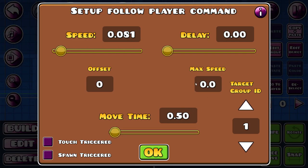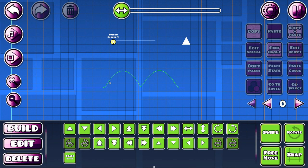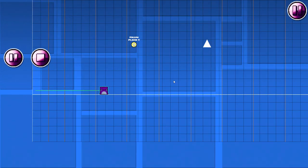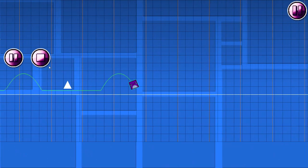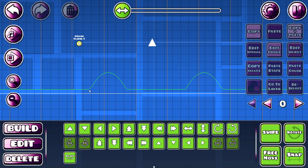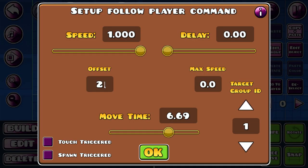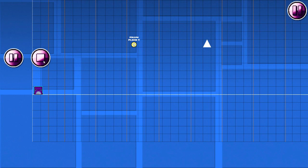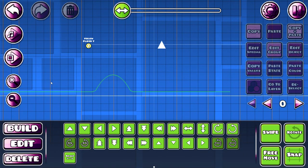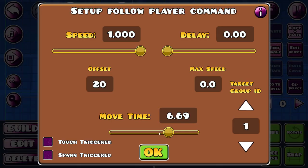Delay is how long it takes until it takes action. So I'm gonna make this longer so you can see what I mean. You see, it takes a second before it registers, and then it will do that. The offset means the Y axis — so if I make it 20, it will be 20 over the Y, so it's two blocks higher than the player itself. That's how it works.